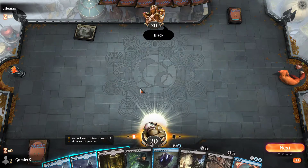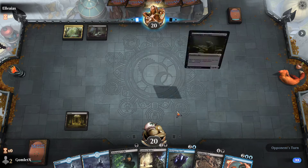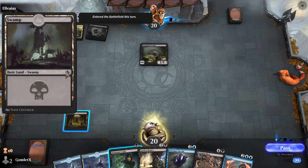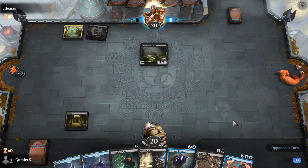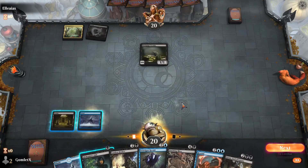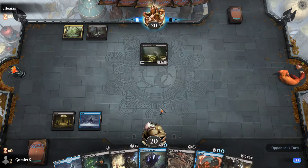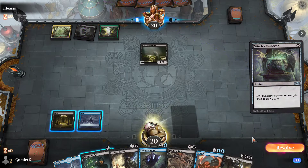I'm going to keep this hand. This one's a little awkward — doesn't really have a great curve, but I do have multiple playable decent creatures, relatively early in the game. Our opponent has the Minions deck and a Green deck of some kind. They start off with a Drainpipe Vermin — when it dies, they can pay a black and have somebody discard a card. If I had to guess, they'll probably make me discard a card. And the Green deck is Dinosaurs. So Dinosaur-Minions over here.